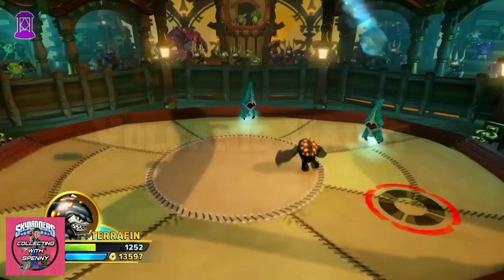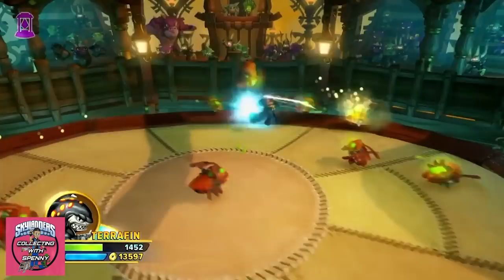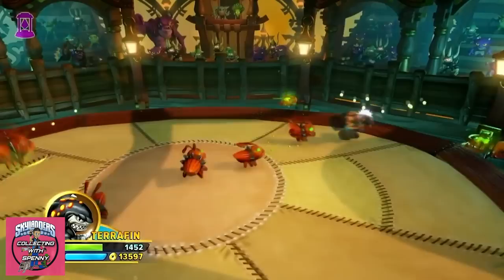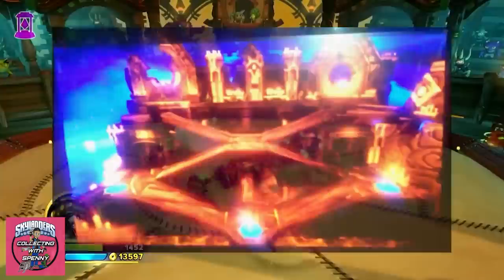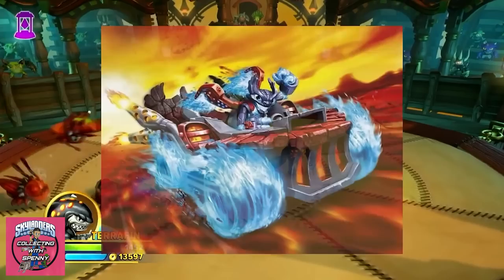The Volcanic Vault was an exclusive toy part of a sales promotion in only the UK and United States, included in the Wii, 360, and PS3 Starter Packs of Skylanders Spyro's Adventure. When placed on the Portal of Power for the first time, it unlocks Multiplayer Volcanic Vault Arena for battle mode. Additionally, the Volcanic Vault physical location was exactly where Spitfire's vehicle, the Hot Streak, was forged.